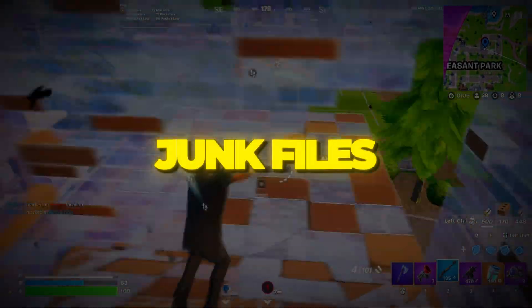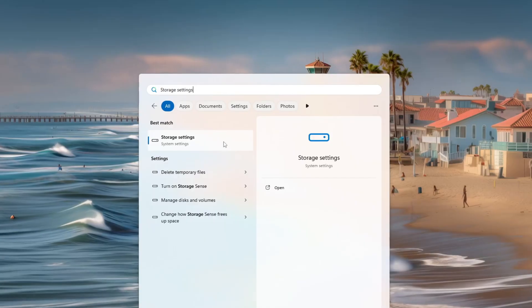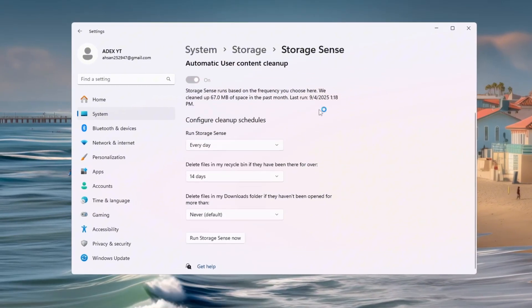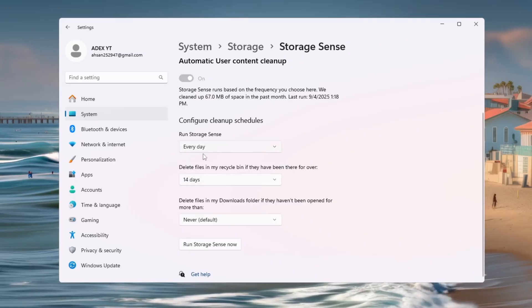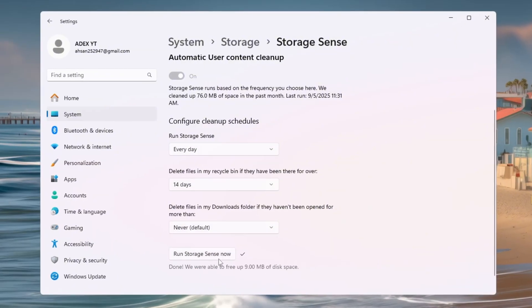Step 7: Clean up junk files with Storage Sense for Fortnite. Over time, your PC collects junk files that slow down performance. Open Windows Settings and search for Storage Sense — turn it on. Click Configure Cleanup Schedules and set it to run Storage Sense every day and delete Recycle Bin files after 14 days. Finally, click 'Run Storage Sense now' to clean your PC immediately. This will remove useless files, free up space, and make your system run Fortnite faster.